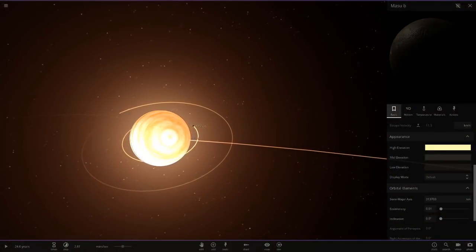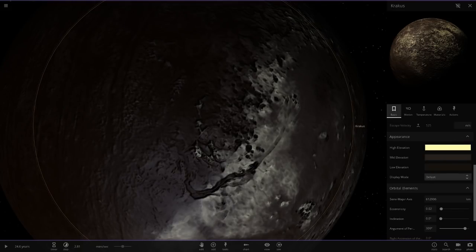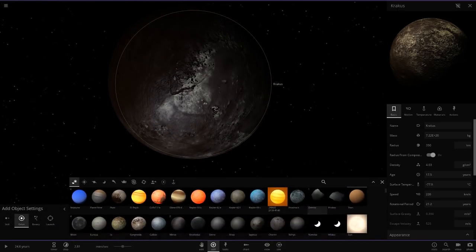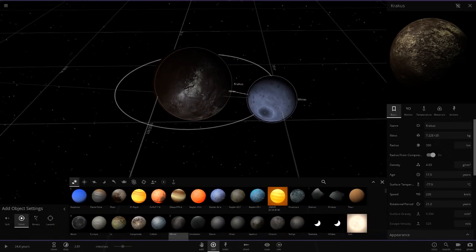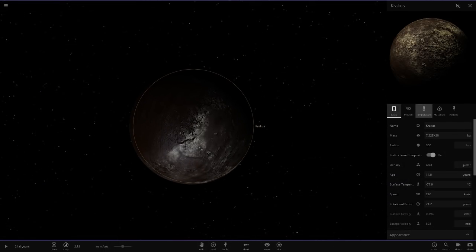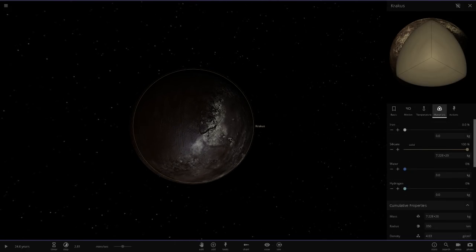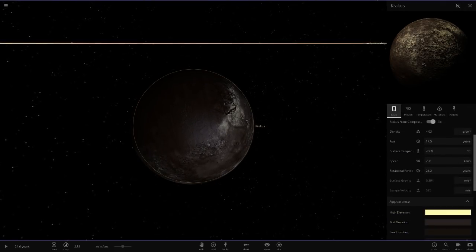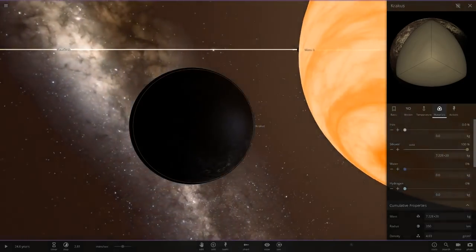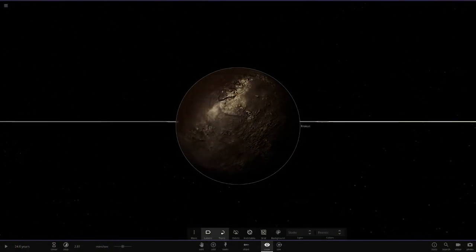The next object out is Cracus. This guy is a lot smaller — a little bigger than Mimas and Enceladus. It's at minus 77 degrees and reflects all of its light as well, so it'll stay very cold. It has a very similar color composition to the last object, which I'm liking as a theme. It's 100% silicate in composition.